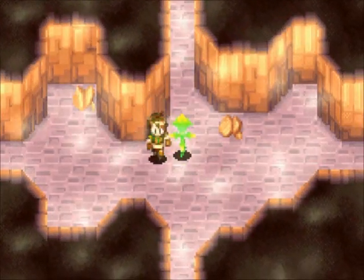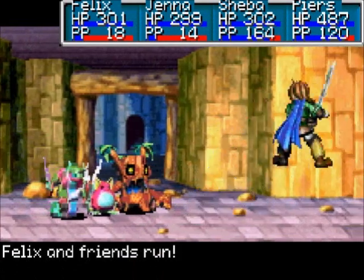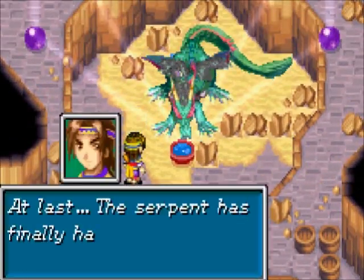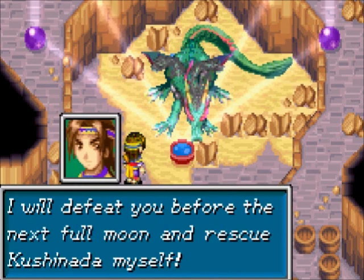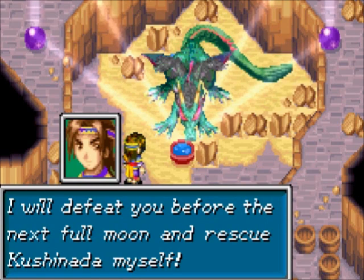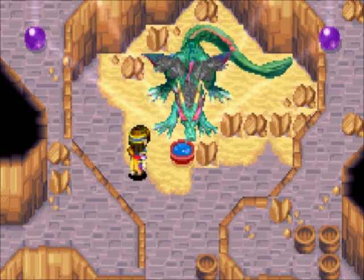Also random battles, because I guess this isn't technically considered a puzzle room — usually monsters don't appear when you're in a room with puzzles. Aha! Here we go. Success. At last, the serpent has finally had its fill. This is the chance I'd hoped for — I will defeat you before the next full moon and rescue Kishnada myself. Alright, you so-called guardian, let's see what you've got. A whole lot, apparently.